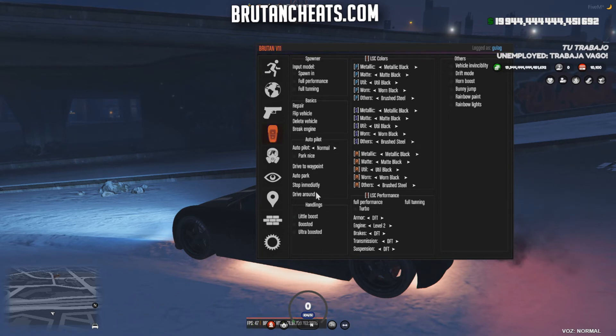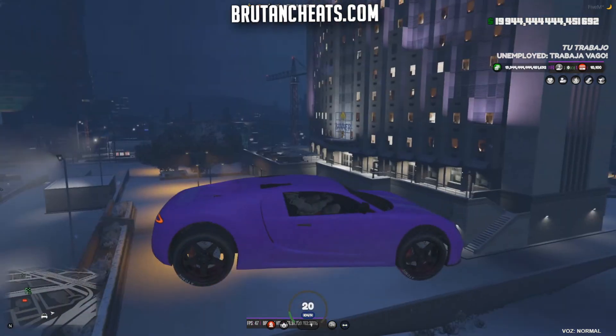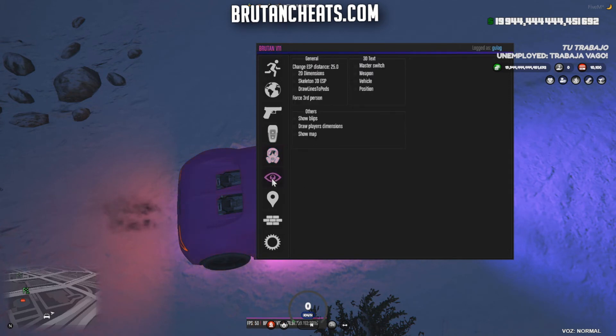In handling we have little boost, handling boosted, or ultra boosted. We also have options to repair vehicle, flip, delete, and brake. We have a bunny jump option — when I press space my vehicle will jump.